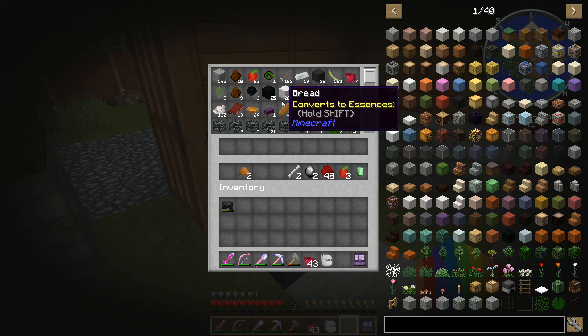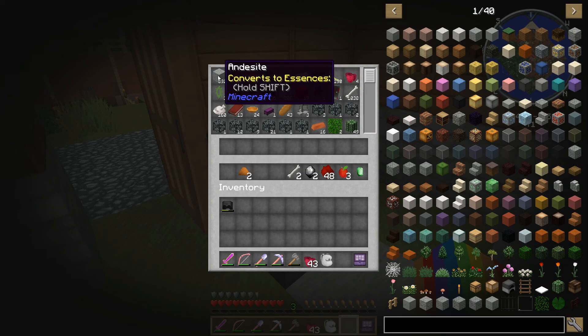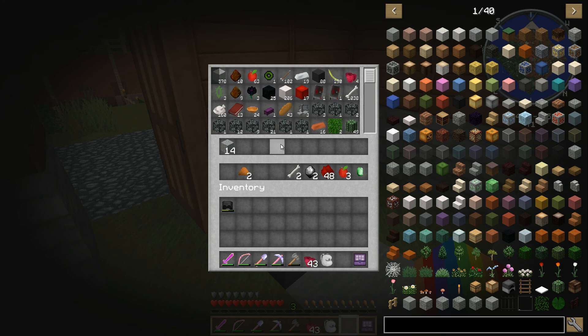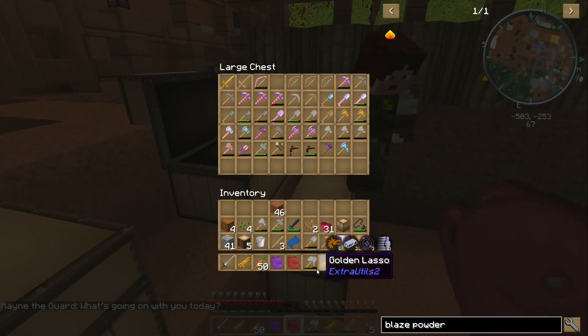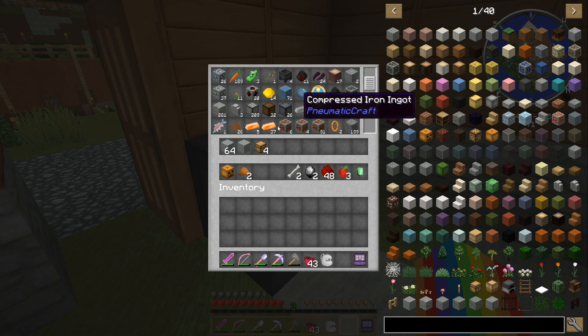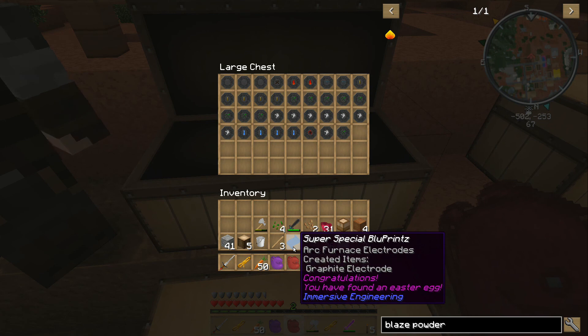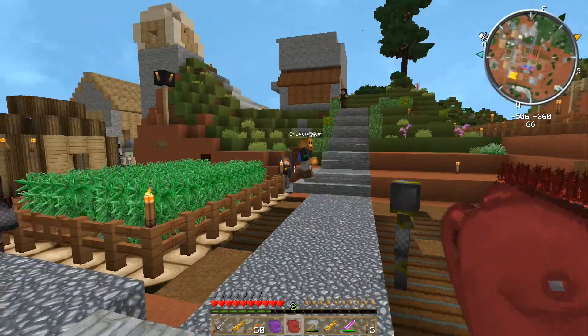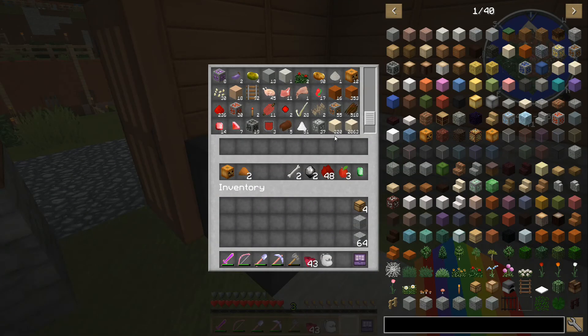So do we use quartz for anything? Nothing that we're currently doing, but it is a thing that you need for various things. How about andesite? Andesite we don't use for anything — it's purely decorative. I also have 31 berries, which I bet are yours. Probably — I'm in the house.